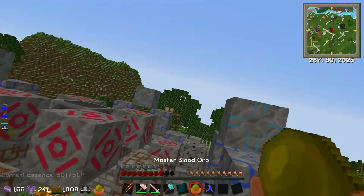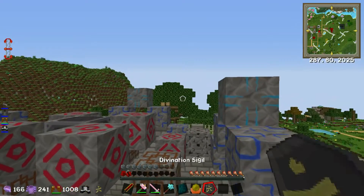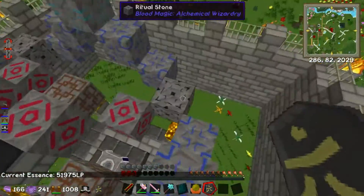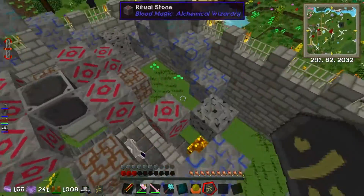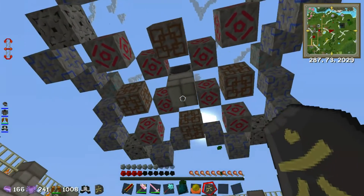I'm going to put some more blood in my blood network so I've got a good supply of blood when I activate this ritual. This ritual will constantly drain blood from me as long as it's active and it's killing monsters. If I don't have enough blood I think it will just drain me completely, but it only drains blood when it's killing - so that is a good point to make.